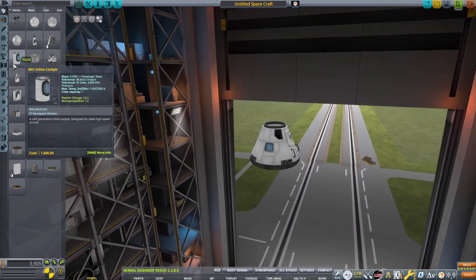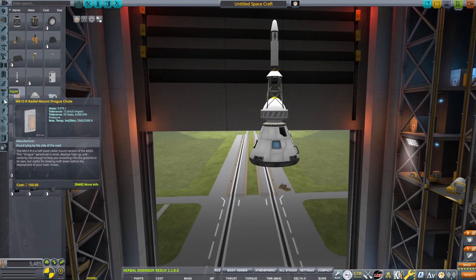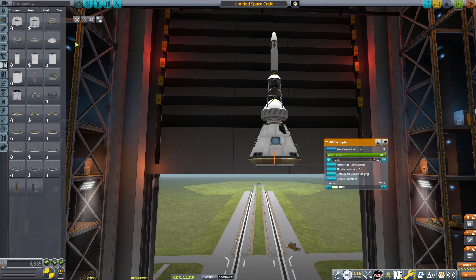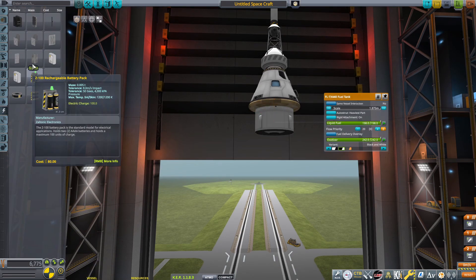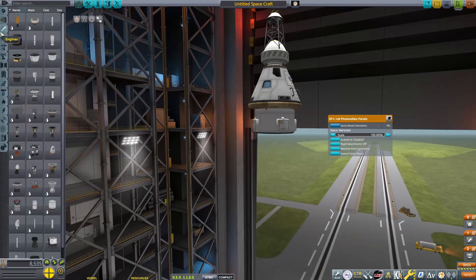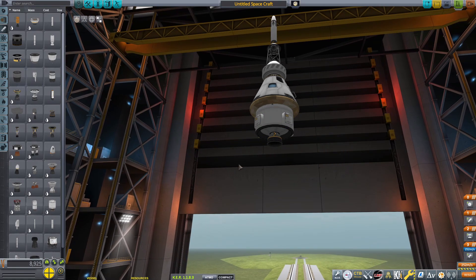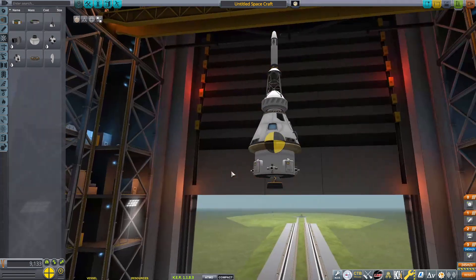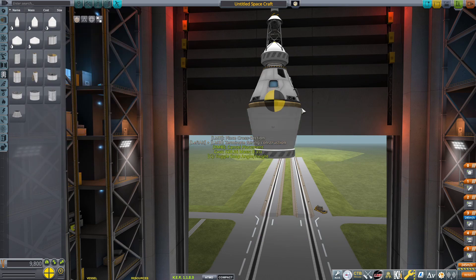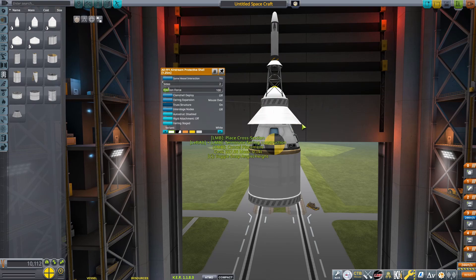First we build the Orion command and service module — putting the docking port on, a fairing for the launch escape system and tower. Time for the heat shield and the coupler to get the service module fuel tank. We can put some solar panels on there and set an action group for them. Someone suggested I should probably put an action group for the solar panels — I'm usually too lazy to do that, but I'm going to do it this time. Then getting the RCS module and RCS thrusters on, and then more fairings — a lot of fairings on the Ares 1 and the Orion.